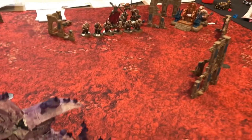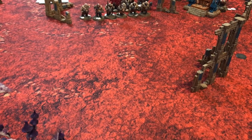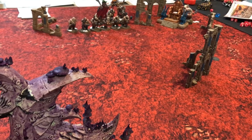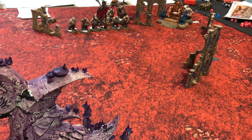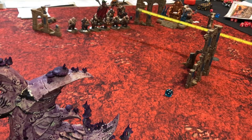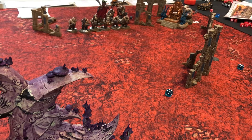Taylor wins priority and decides to go second, letting the Gloomspite advance. The Squig Hoppers move eight inches base — six plus two because they're not in combat and are hungry. The key reminder is that these beasts can run and charge.